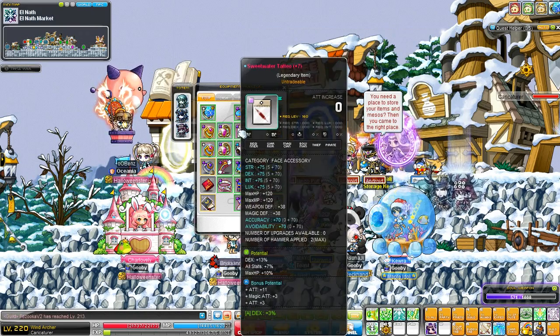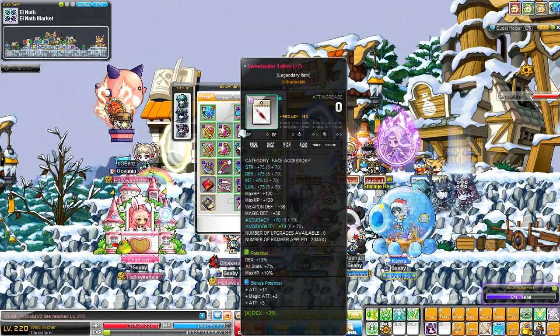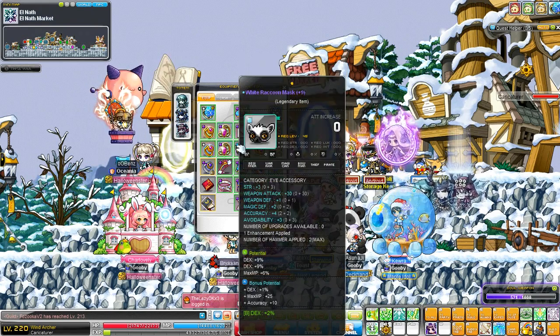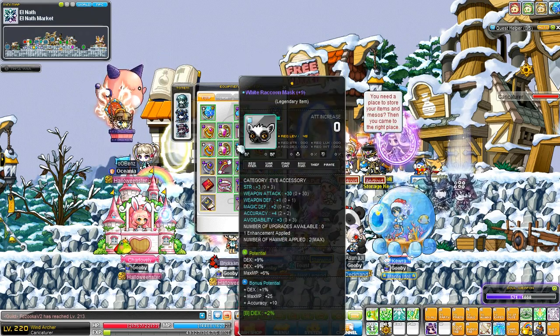My sweet water tattoo is 75 all stat, 20% DEX, 10% max HP, 14 bonus attack and 3% DEX neb. My raccoon mask is currently 30 attack, 18% DEX, 1% bonus pot and 2% DEX neb.